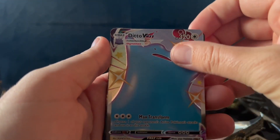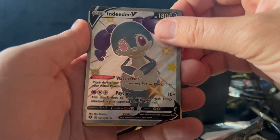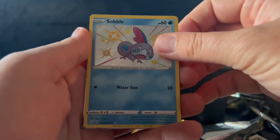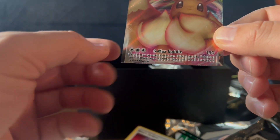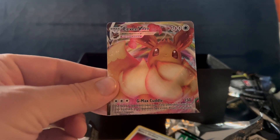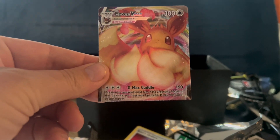All right, anyways here's the hits of today: we got the full art Ditto, Radiant V, Impidimp shiny, NDD full art shiny, Morpeko V, Sobble, and half of an EV promo card — super crimped. What a weird thing. Anyways, if you like this, like and subscribe. Hopefully the rest of these boxes are the same — this is kind of cool. All right, see you guys!